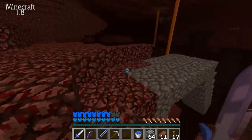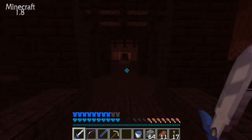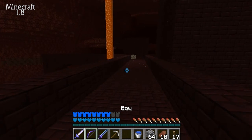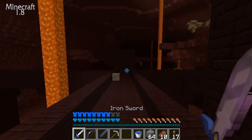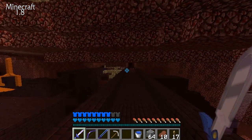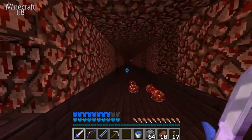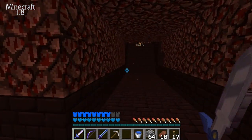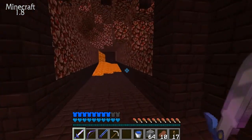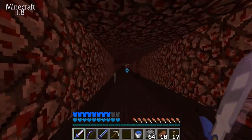I had to fight some blazes and that's how I got the blaze rods. Now we can make strength potions if we need to. I think you guys would like to see me fight the Wither. There's a way to get into the fortress — I forgot how. There's a blaze spawner somewhere around here.